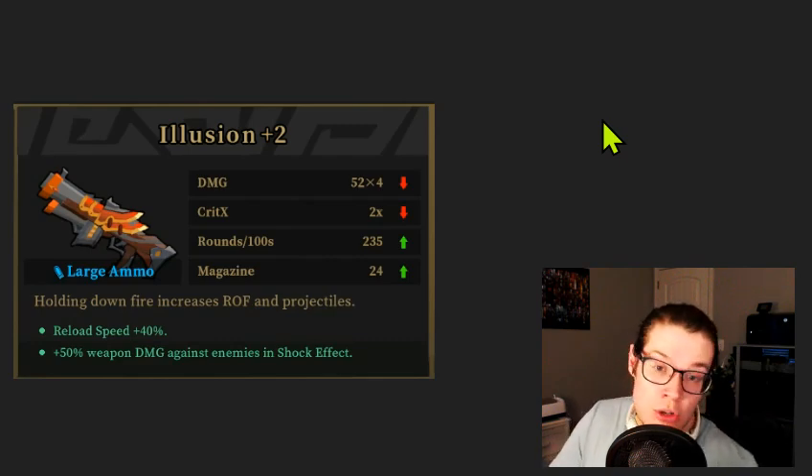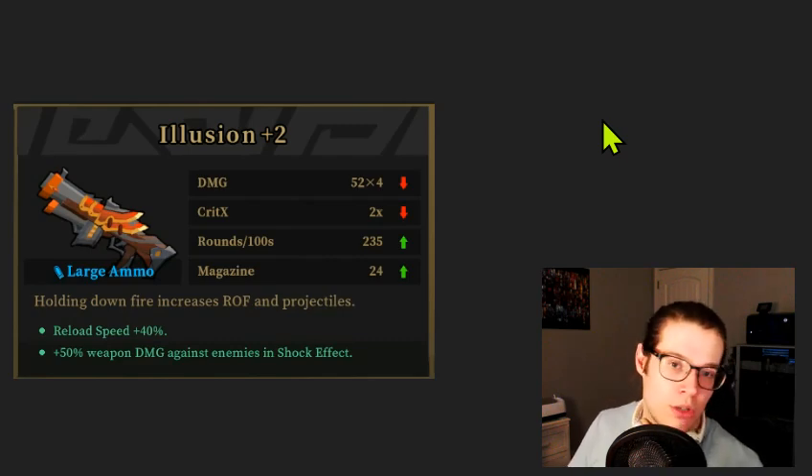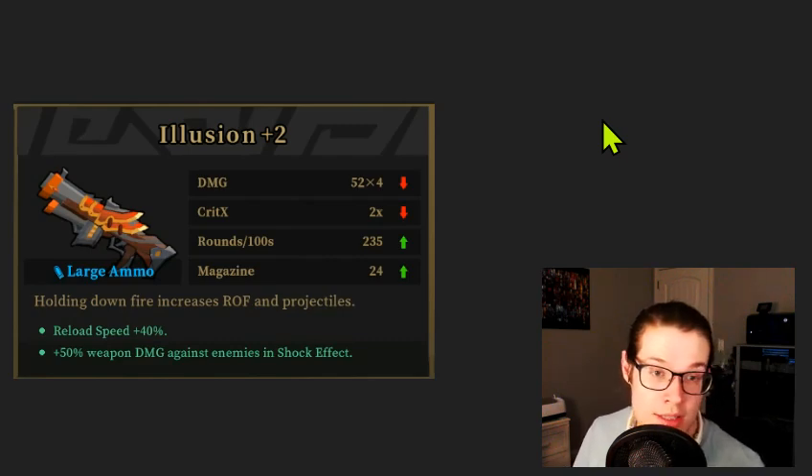This is a good weapon early. If I saw Illusion plus two with reload speed I'd be very happy. It's nice to have reload speed plus 40% as opposed to the empty-magazine-only plus 55%, so you can reload at any time. The shock effect isn't very useful, but because this weapon is already S tier, this would be a fine weapon to use in the early game.